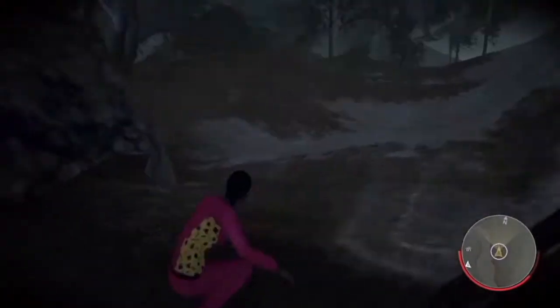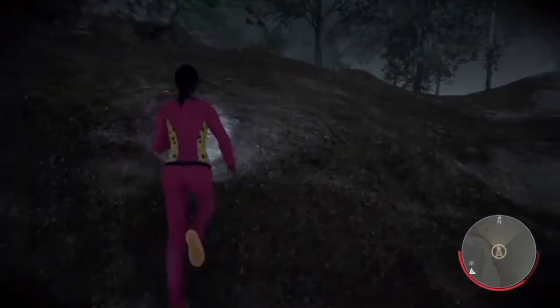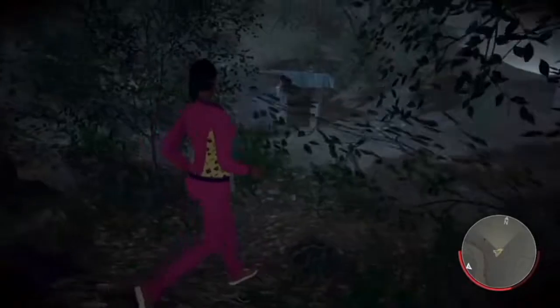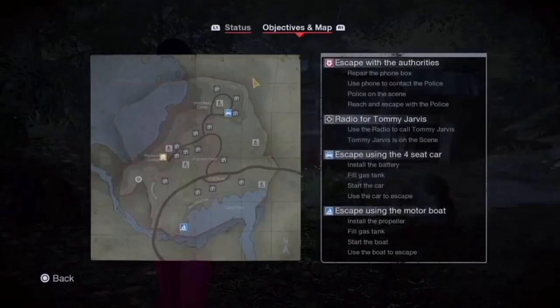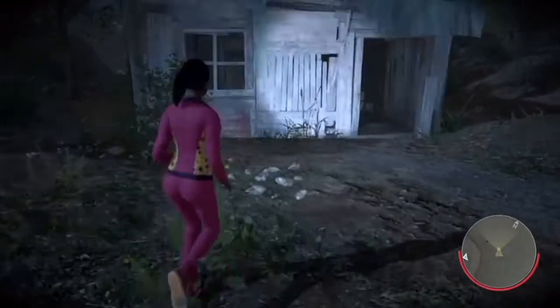Make sure not to go too far back, otherwise you'll go into the death barrier and die, then you'll have to wait until your next round. It's just down there — as you can see there is another cabin, which is Jason's second cabin. It's really cool and no one probably expected it, so it's quite a cool little easter egg.